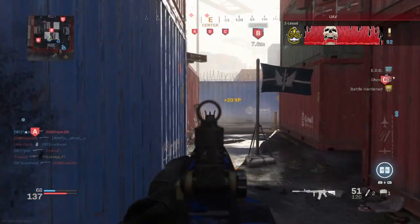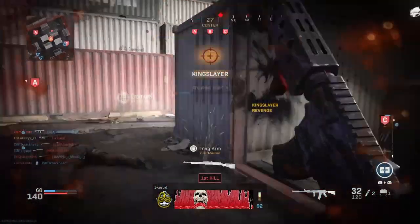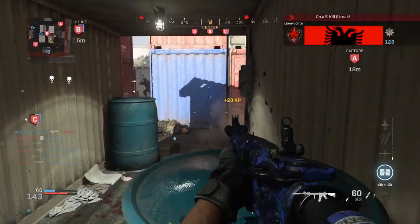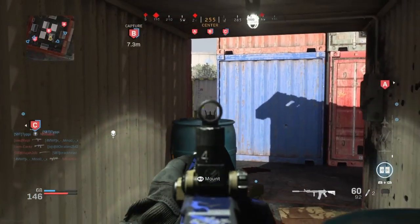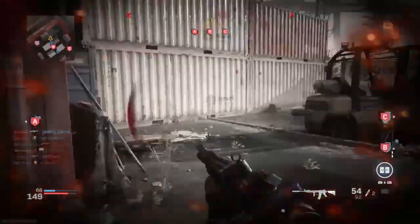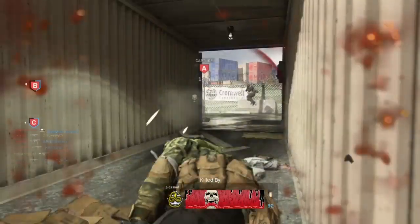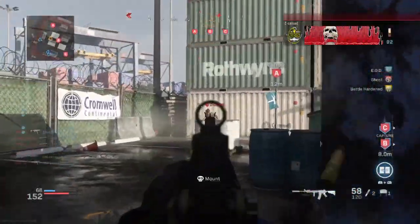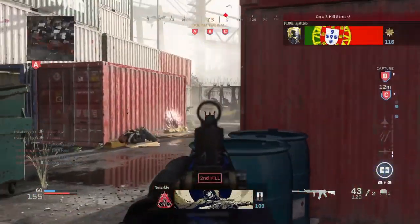When you have a UAV on, whenever your teammate gets a kill you can actually get assist points from that kill - you get about 10 XP and about 10 score from that assist. It's really good for XP. As you can see on my screen it pops up saying 20 XP - that is because I get an assist with my UAV. At the moment I have a double XP token on, so if you have one this is even better. You guys can get a good 80,000 to 100,000 XP every single game.